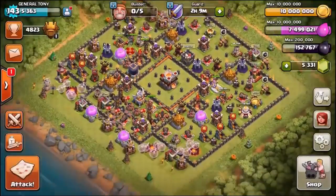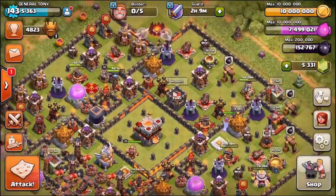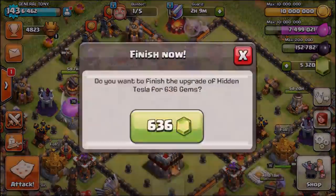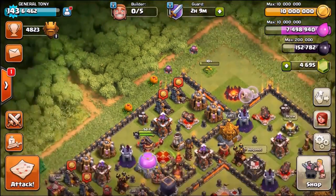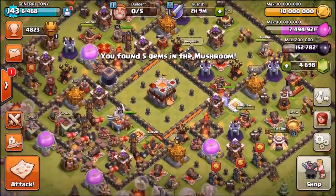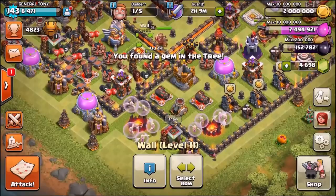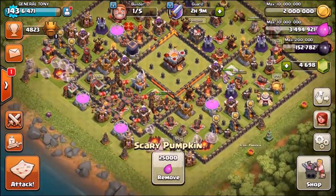He did manage to take down 12 percent of the base though, which isn't bad. We've got 10 million gold and 7.5 million elixir. We're going to gem this Tesla tower since we have no free builders — all four Tesla towers are now max level. Let's remove some bushes and trees inside the base, then spend the gold: eight million on walls. With 7.5 million elixir we'll spend four million on walls as well — that's about 12 million loot spent total.